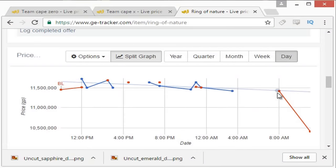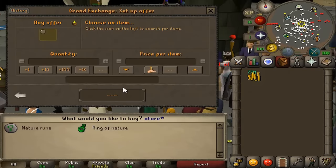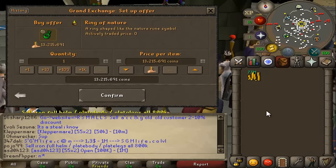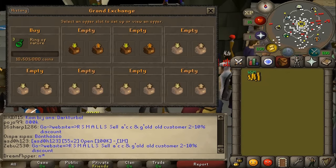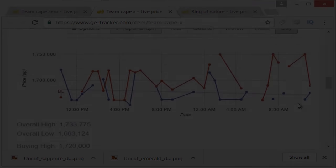My goal is to get a little more than 5 mil per episode. In the last little bit, rings of nature have been working super well, and the same with all the team capes. We're gonna try to find some extra items to do, but it's just kind of hard — not a lot of high-end free-to-play items. Anyway guys, hope you enjoyed and I will see you in episode number six.